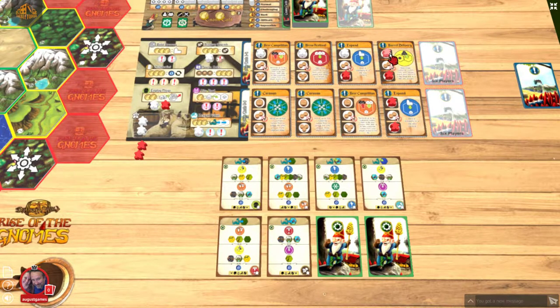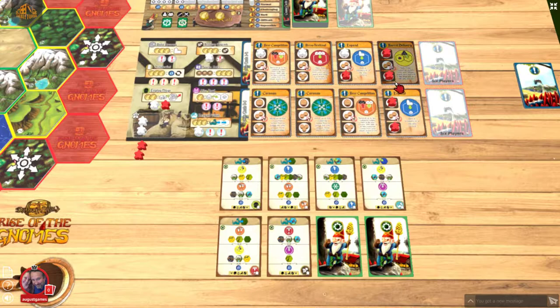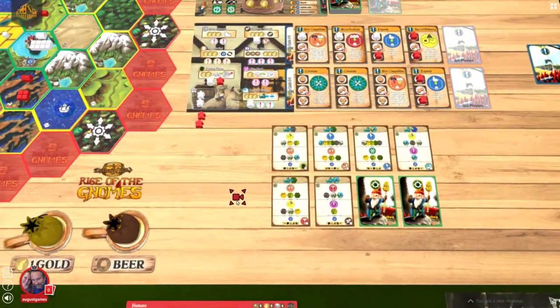I think I'm going to take this build spot. Right now I'm spending six, seven, eight beer, because before you perform these actions you must pay the beer. I'm at ten beer total and I have five beer, so I need to at least produce beer once here.